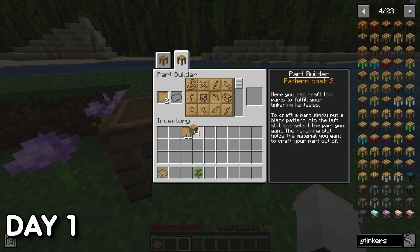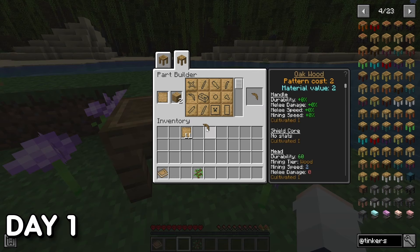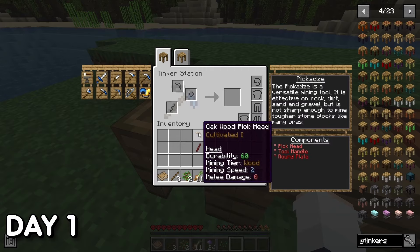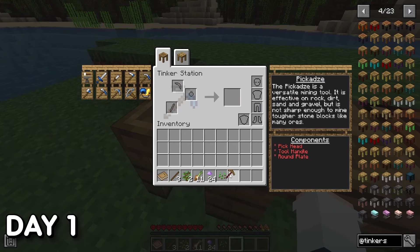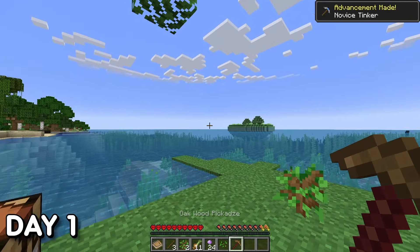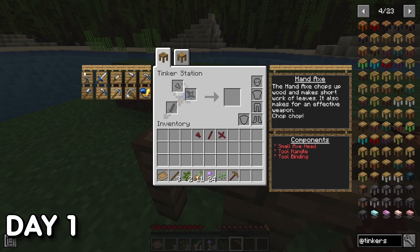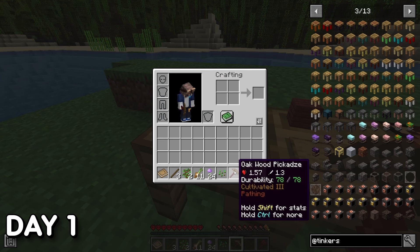The first tool I made was a pickaxe — not a standard pickaxe, but a pickaxe that mines stone, dirt, sand, and gravel. It was basically a really weak combo of a wooden pickaxe and a shovel. I then got around to making a handaxe, which functions the same as a regular axe.